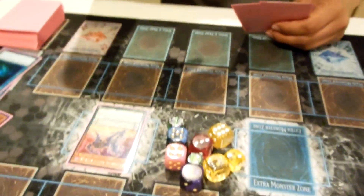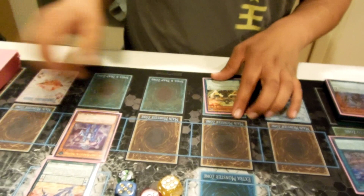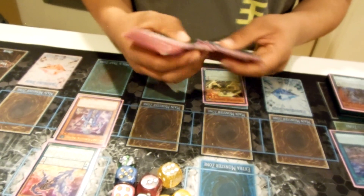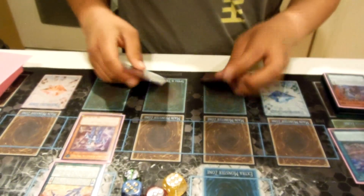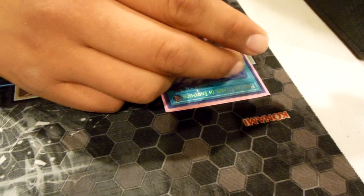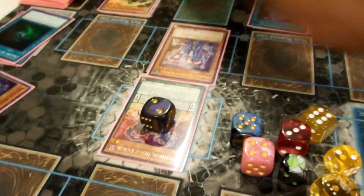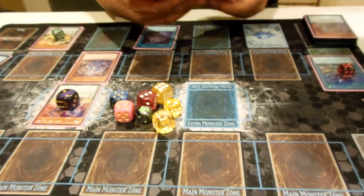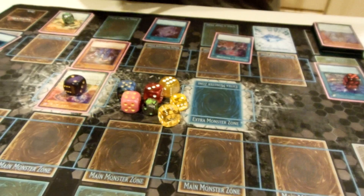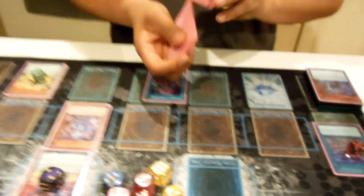Now we have not used our normal summon yet, but since we top-decked a nice card we don't have to go into Crowley. We're going to normal summon Blue Boy — normal summon Blue Boy, add Secrets to hand. Activate Magister — this goes up by a counter, this goes up by a counter, so this is at four, that's at one. Activate Secrets — this goes to one, this goes to two, this goes to five. Add Knowledge.